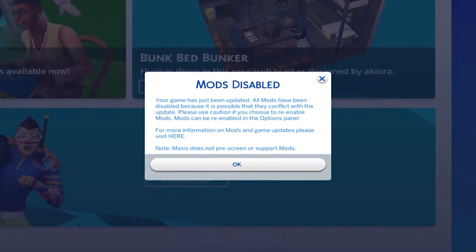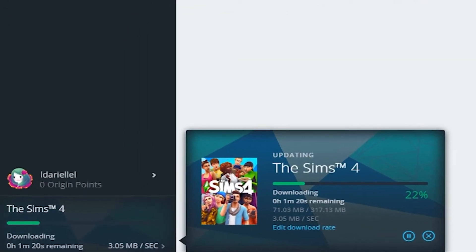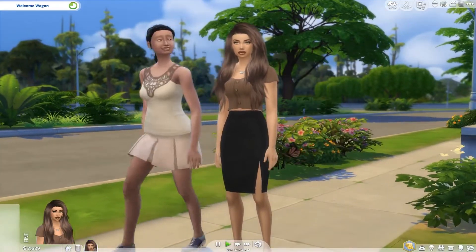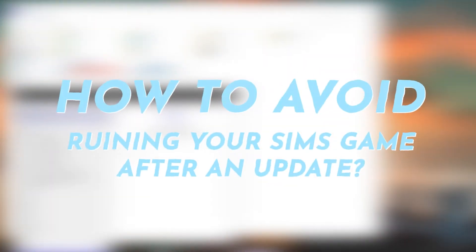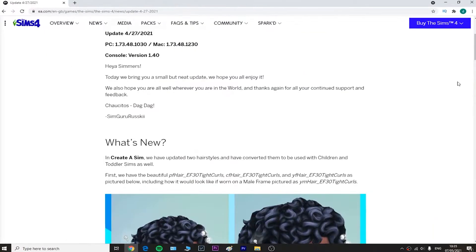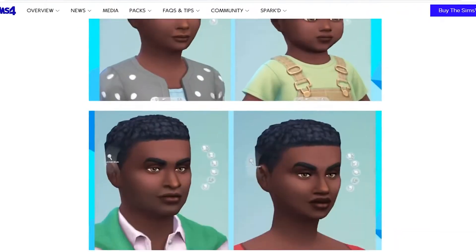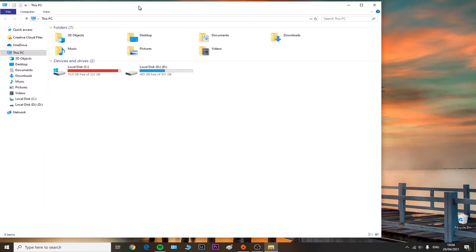If you want to see how you can easily fix any kind of game issue after the Sims 4 April 2021 update, then keep on watching. We're going to talk about the brand new update that may or may not cause game issues. If you want to avoid ruining your Sims 4 game after a free patch update like this one released on the 27th of April 2021, there are two helpful methods you can follow.